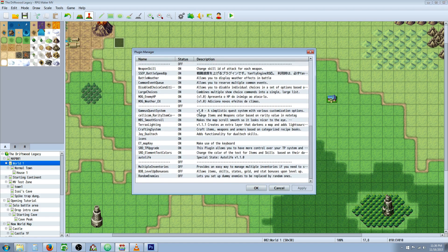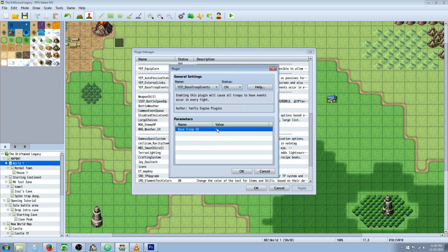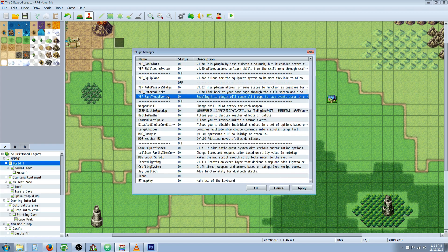You're going to need two plugins. You're going to need Yanfly's Base Troop Events plugin — remember to check the troop number value because when you edit the troop event we're going to be editing, you want to match that number. In this case we're using one, so we're going to be using battle number one. The second plugin, if you want to replicate it exactly like I did, is Mog Weather X — I'll give you a link for that in the description below.